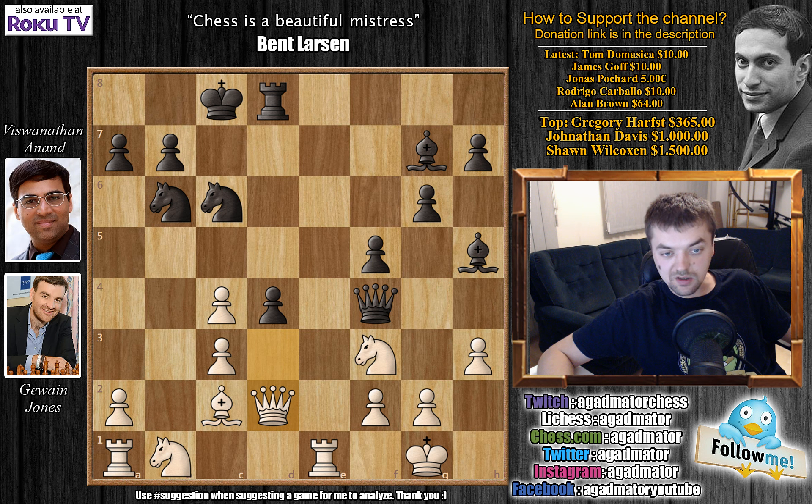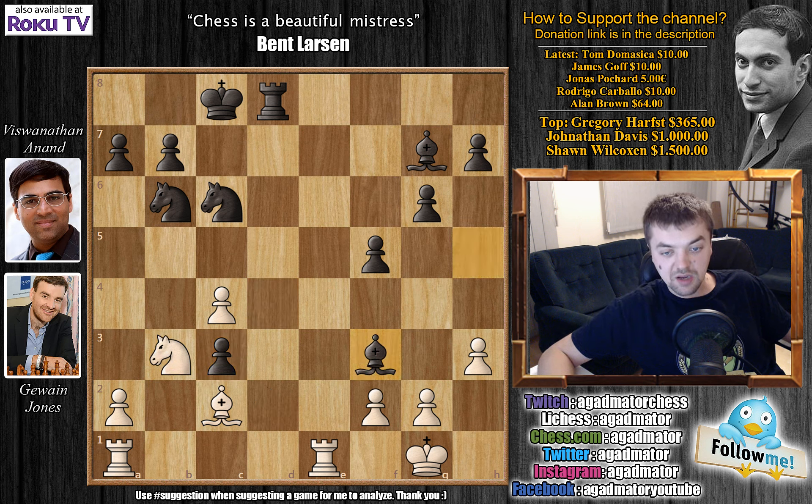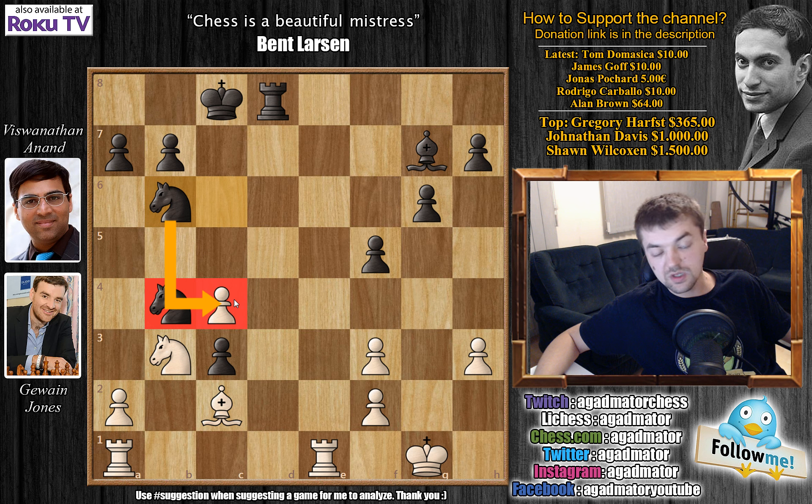Jones played queen to d2, offering a trade of queens, and Anand immediately accepts. Queen captures on d2, knight captures on d2. Anand doesn't care that he's down the exchange because he has a beautiful bishop here. D captures on c3, forcing the knight to move away from the protection of the f3 knight. Knight to b3, and now bishop captures. G captures, and now comes knight to b4, attacking the bishop on c2. Anand has a beautiful knight on b4 making white worry about that bishop on c2 — this knight is coming to c4 capturing a pawn.